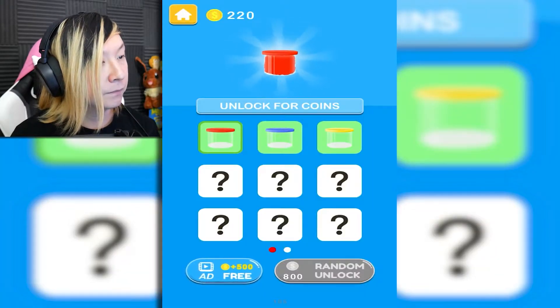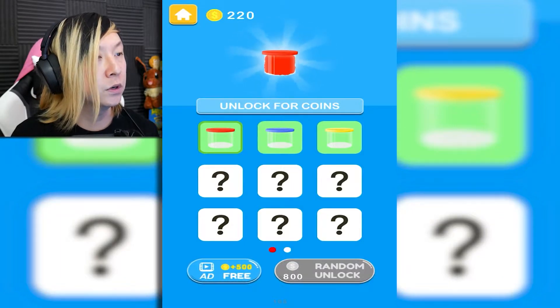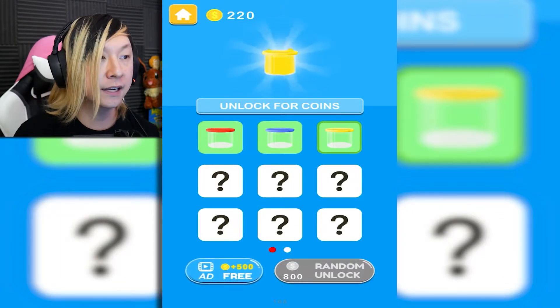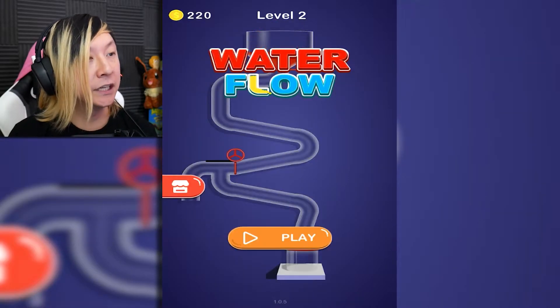We got a little shop icon — unlock for coins. We need to get 800 to unlock new colored cups, it looks like. Little aesthetic changes, I like that.